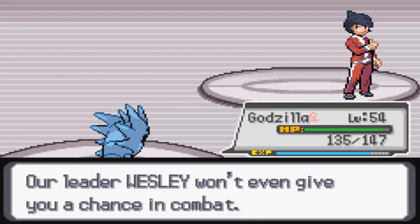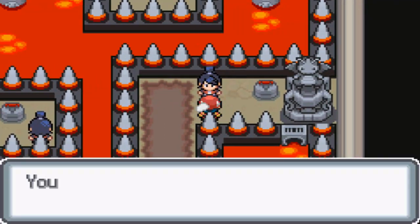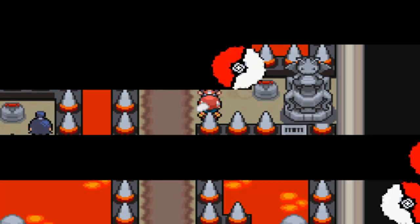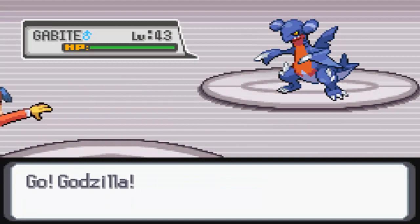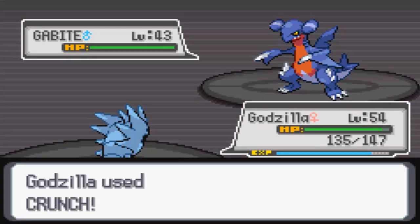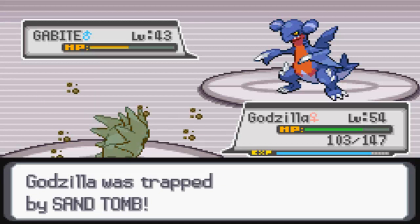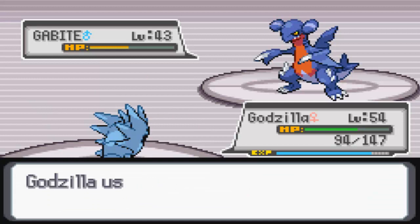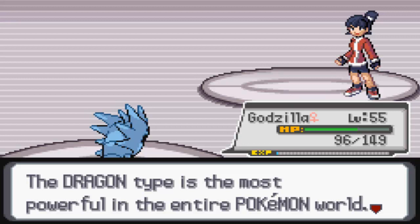Our leader Wesley won't even give you a chance in combat. Wesley sounds like a bit of a badass, but I think we're going to beat him anyway. Here we have Cool Trainer Tamirez with a Garchomp on level 43. We go for Crunch - it does over half, so another one will take it out. We can take a Sand Tomb. It got a critical hit but didn't do a lot of damage. There's only one Pokemon so it goes down to this Crunch. And level 55 - it is evolution time for Godzilla! It waited so long but the time is finally here.